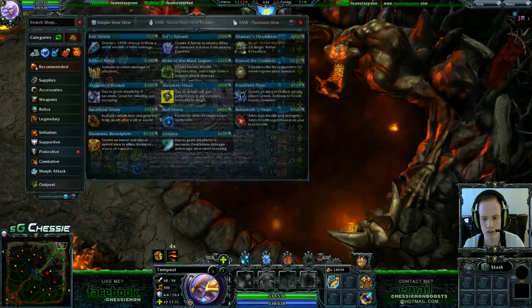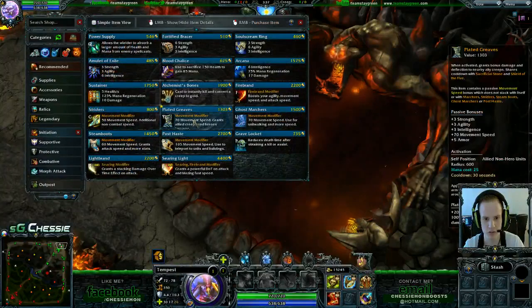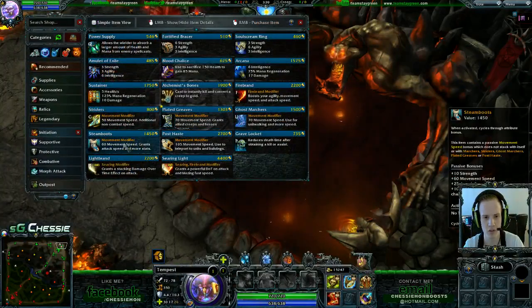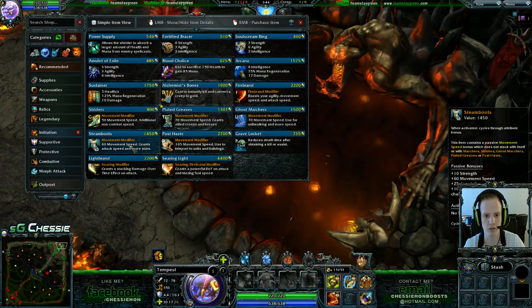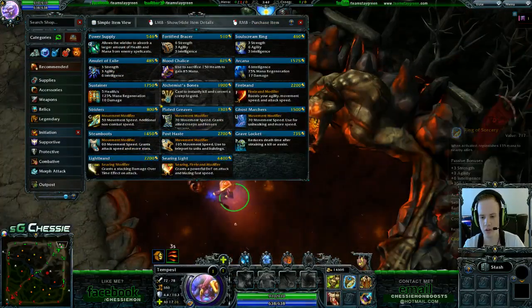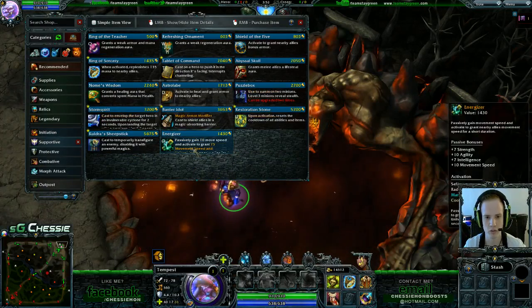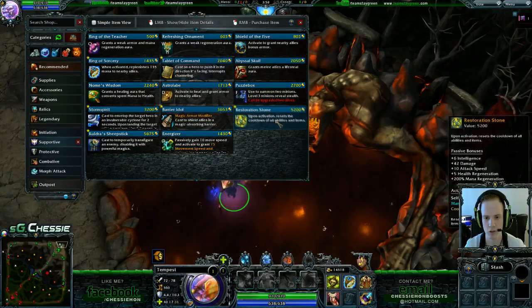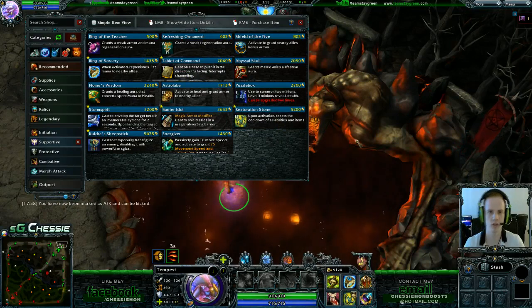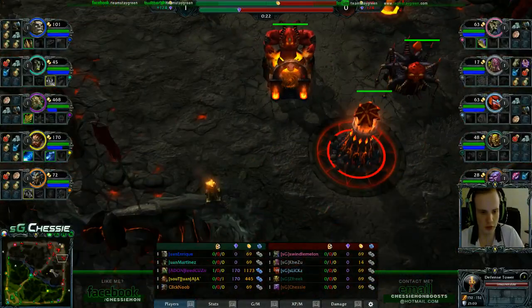For late game, you again choose between Steam Boots and Plated Greaves — Plated Greaves if they have physical damage, Steam Boots if you just want the extra HP. With those items I'd go for Restoration Stone, maybe Tablet of Command. Restoration Stone is really really good at this stage. That's it for the item build.